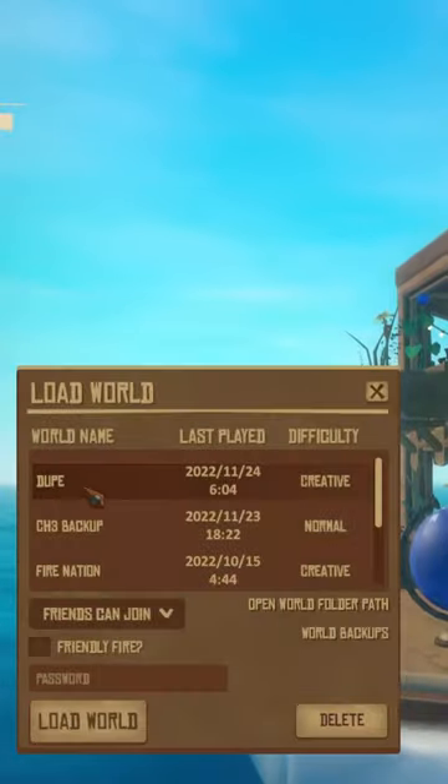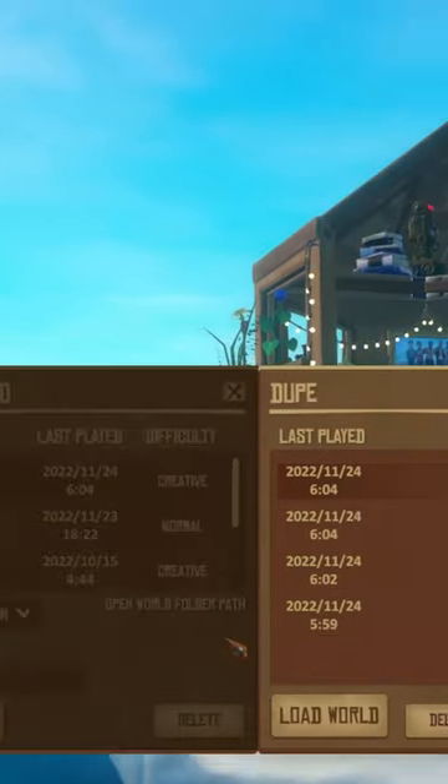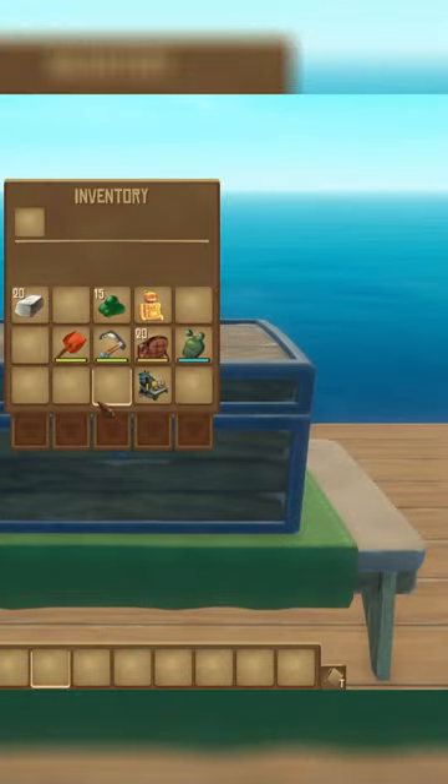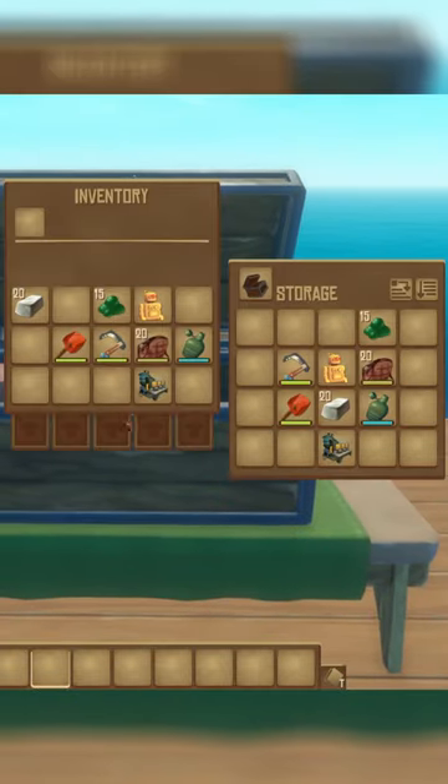When you're in the main menu to reload your world, choose the world backups option and then choose the second option from the top and load in that save. When you load back in, you'll have everything you wanted, both in your inventory as well as in the chest you originally wanted to duplicate.